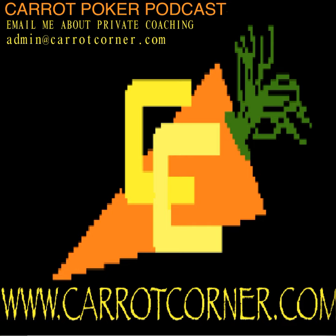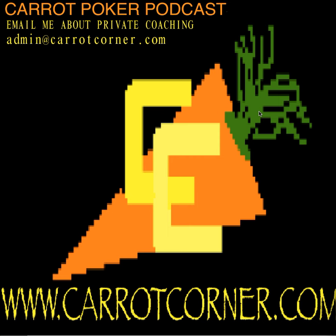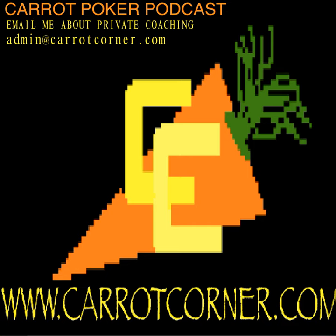That's showdown value — an important and commonly misapplied factor. Moving quickly through two more factors: multi-wayness is pretty straightforward. The more people in the pot, the less your fold equity is going to be and the more inclined you should be to give up. For example, on a pretty dry flop of queen-8-5 rainbow, heads-up you'd happily c-bet expecting a fold 50-60% of the time, but four-way each player only folds 50% of the time, so you'll get folds very infrequently. You should be checking that flop far more.